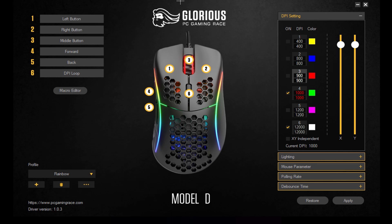I have a Glorious Model D mouse. If you don't have this type of mouse, it should work for any mouse software. You just download your mouse software and then it's pretty much the same exact thing for any mouse software.